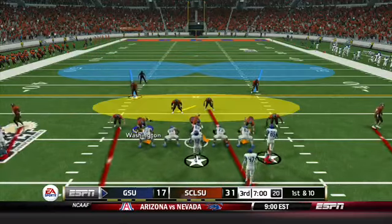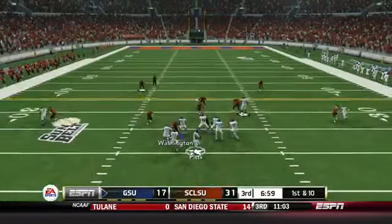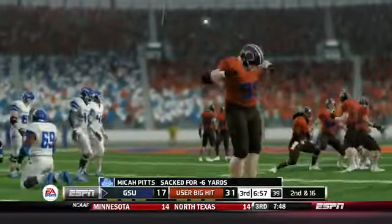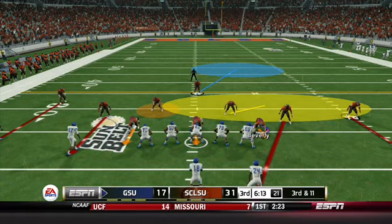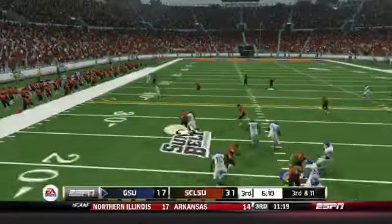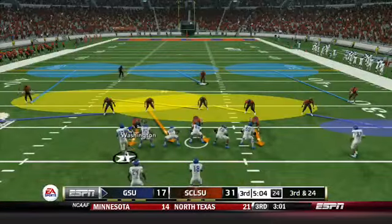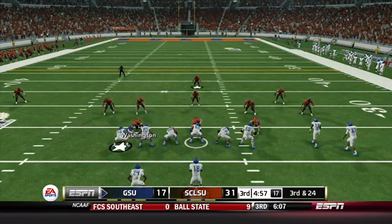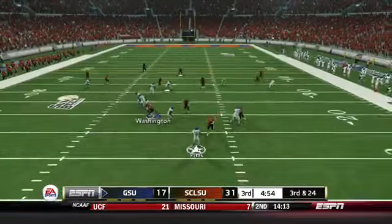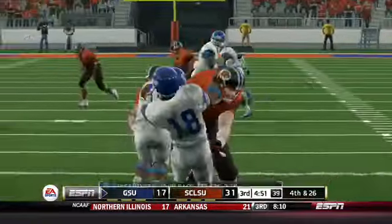Georgia State has the ball to start the second half. Micah Pitts is sacked right away for a six-yard loss as Jason Washington bullies his way through. On third and 24, Georgia State tries a halfback screen but the Muddogs are ready for it — Jason Washington follows the running back and forces another loss of a couple of yards. Georgia State punts and the Muddogs get the football back.